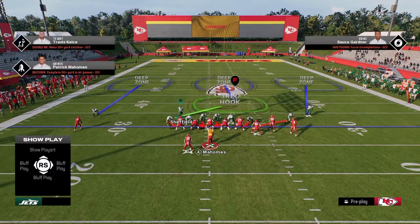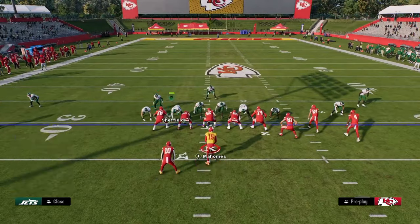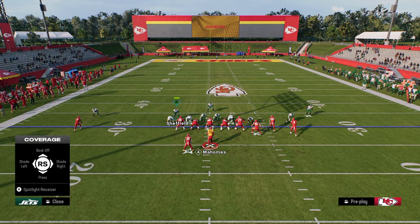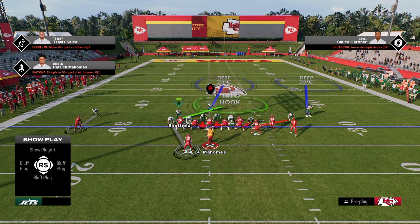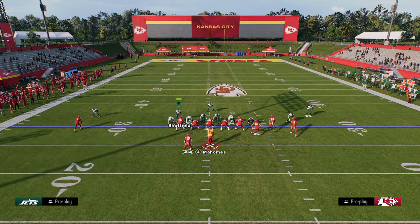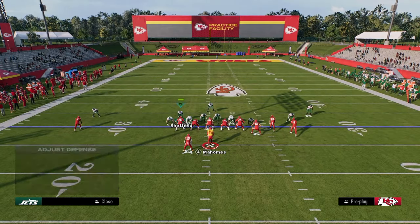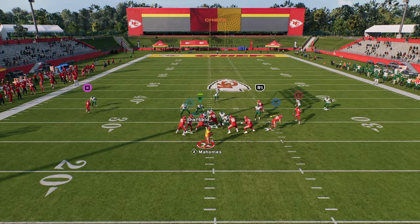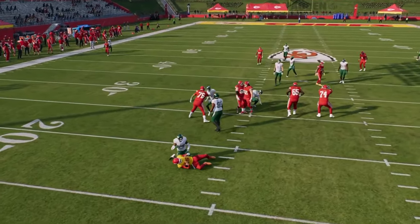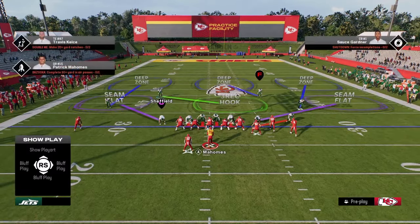A couple other things we can do. We do have a middle third a lot of the time, so we're not really worried about in-breaking patterns. You can man this guy up and individually shade him to the left — basically running man to the left and zone to the right. You can also vert hook him. Shading outside means the speed out is not as open, and if they run a post route on that left side it runs into the middle third — so you're playing an inside-outside game on that solo receiver.